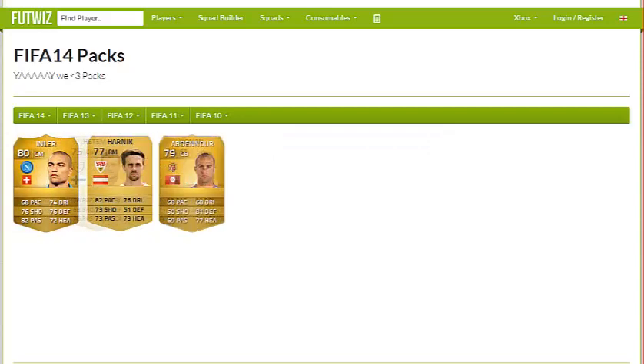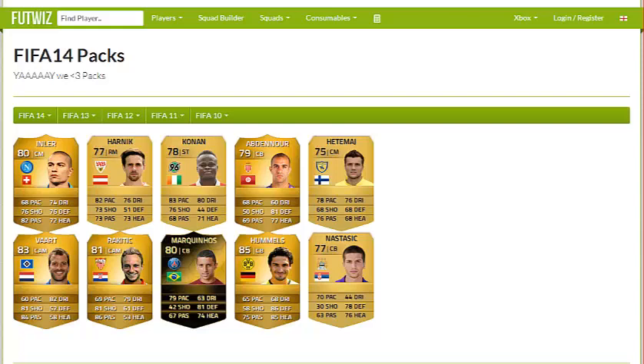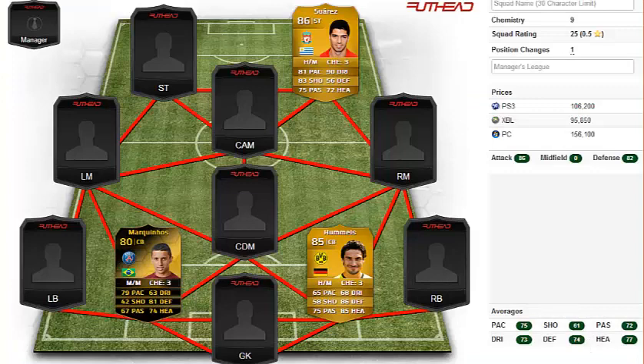Hummels — I got Hummels in two different packs. I think that's a sign that I must use him. Oh, but I got Inform Marconos — I'm probably going to use him. Inler, Harnik, Conan, Abd, Transferred Abdin, Hetmaj, Vandervaart, Raketic, Inform Marconos, Hummels, and Nastasic.